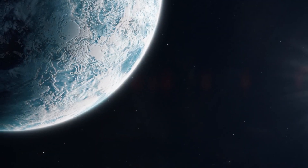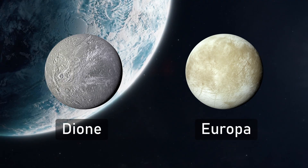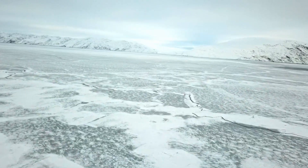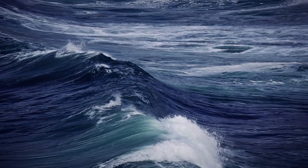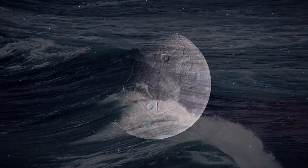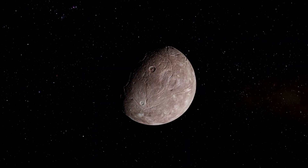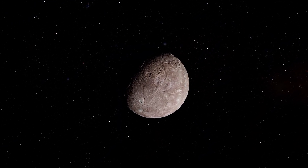Icy worlds. The solar system has many of those. From Dione to Europa, from Callisto to Enceladus, bodies made up primarily of water ice rather than rocks or gas are numerous in outer space. Water remains one of the most common substances in the universe after all, so low density bodies are often rich in it, especially in the further reaches of planetary systems beyond the frost line, where bodies are primarily formed from less dense materials. These worlds are very common.